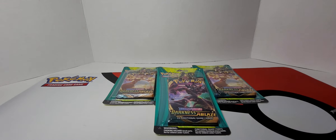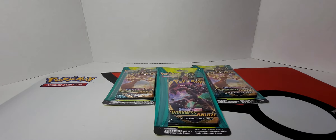Hey everybody, welcome back to another edition of CeeLo Rips Pokemon Edition, where we are ripping into some Darkness Ablaze pin packs. These come with two packs per thing. I think we have four of them, so we'll be opening eight packs today.